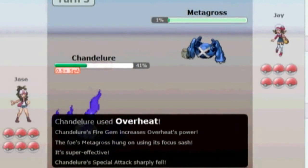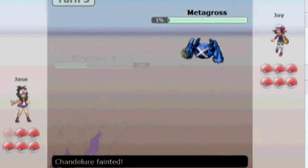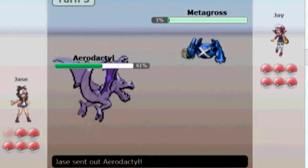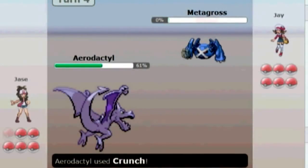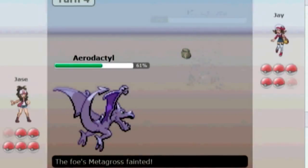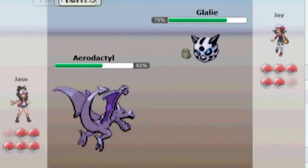But he has a Focus Sash, of all things, so he lives it. And goes for another Zen Headbutt and kills me. Odd choice of the Focus Sash, since Metagross usually runs Leftovers for a bulkier set. I don't know what he was trying to do there, but I just go for a Crunch to kill him off.